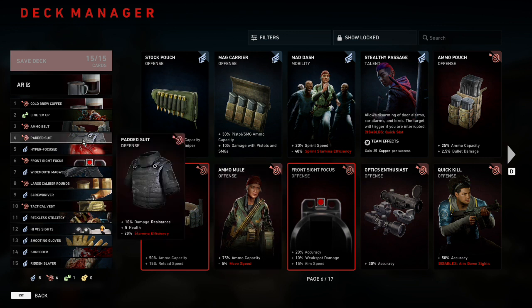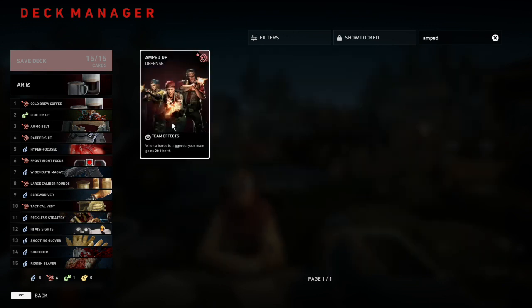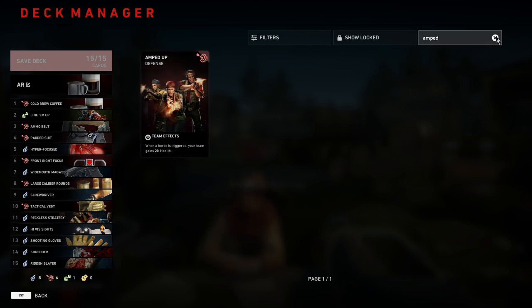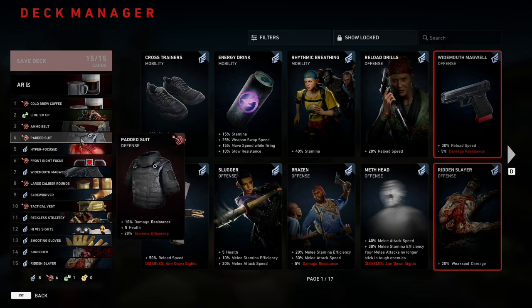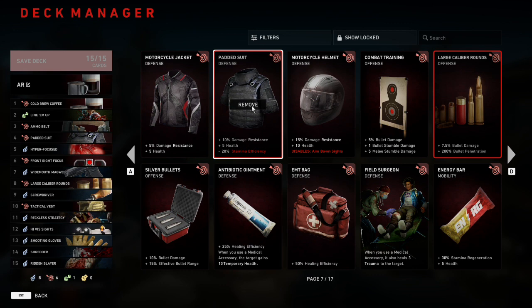Number four is going to be Padded Suit, which gives us plus 10% damage resistance, plus 5 health, and minus 20% stamina efficiency as the downside. We're going back to Padded Suit rather than something like Amped Up because with the DLC, Amped Up got changed and kind of sucks now — it does less health and only regular health rather than temporary health. Stamina really doesn't matter, and Turtle Rock has said speed earning isn't where the game needs to be, so losing stamina efficiency isn't terrible. This is just the best protection you can get without a ridiculous downside — Motorcycle Helmet disables ADS, and Motorcycle Jacket isn't as good, so there's no better option.